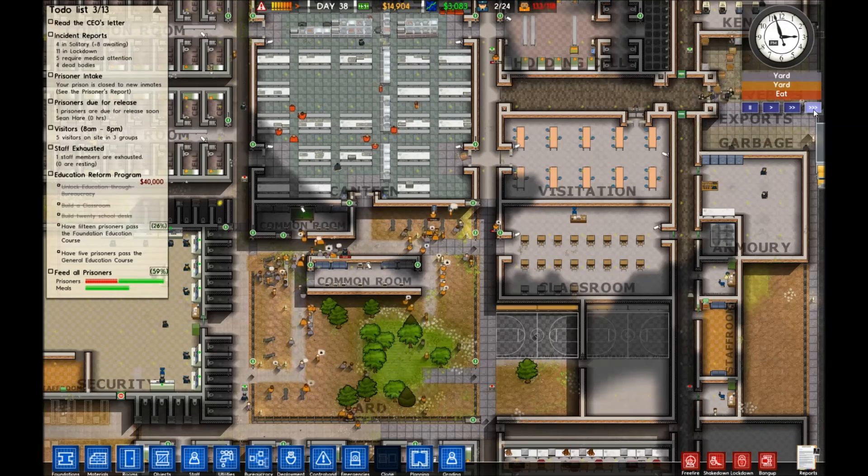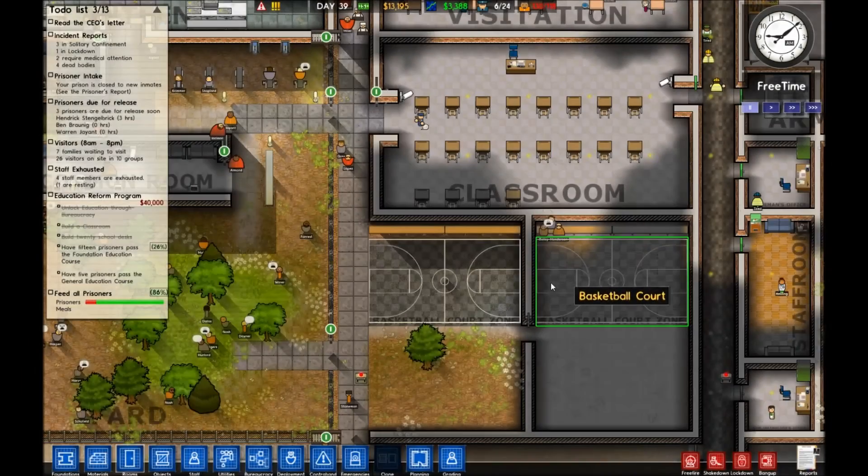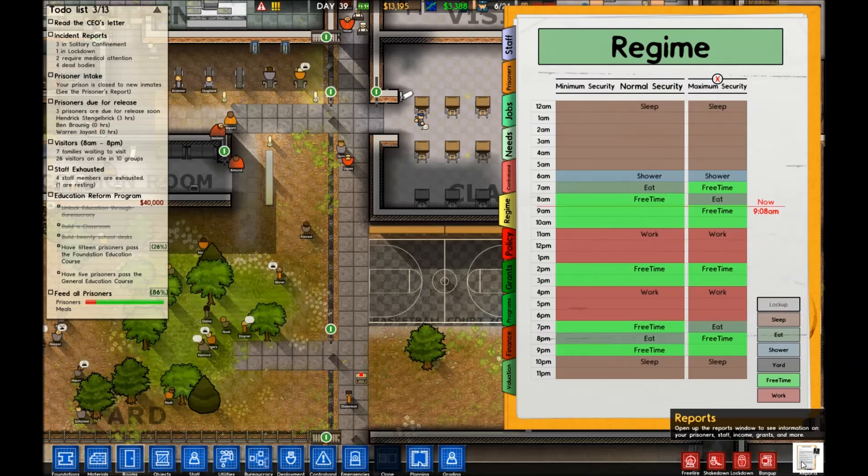Okay, so we've actually got some guys sat on the bench now. This shows you one of the bugs — for some reason the positioning is strange on this one. I intended them to be in slots all the way along. I also realised I didn't have much free time set out for them — I had a lot of time for yard but nothing for free time — so I've gone through and changed my regime to give them a bit more free time.